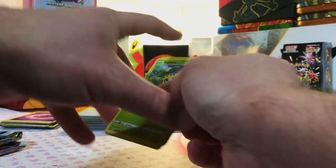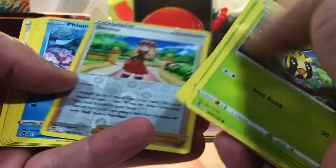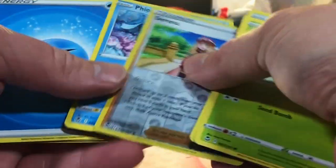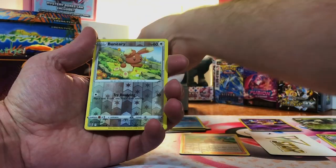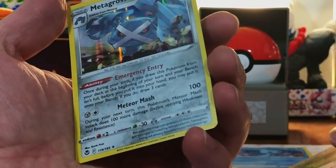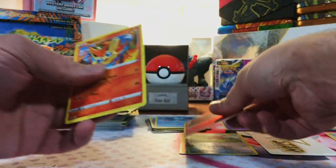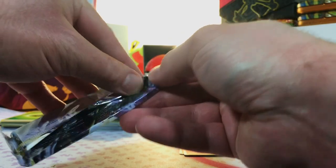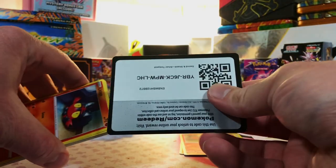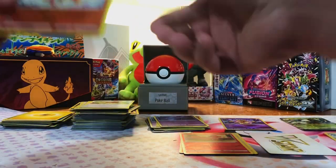There's only four packs, but we've pulled crazier hits out of less. We got a Serena and a whole lot of nothing. We got a Bunieri and a Metagross Holo - nothing. We got a Fall Picks and nothing. Victini. Last pack of Silver Tempest - we got a Rapidash and nothing. Struck out on that.